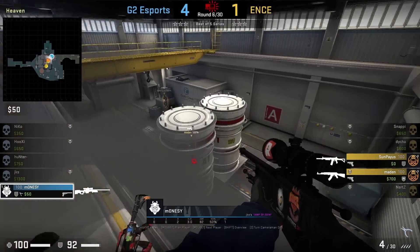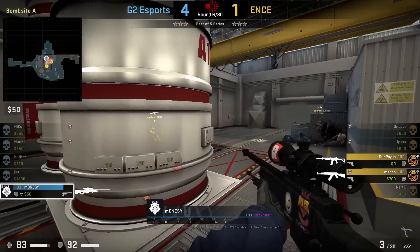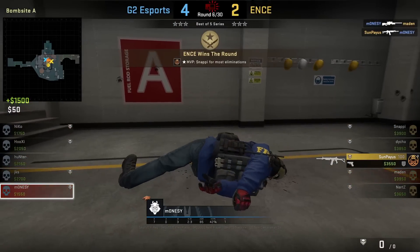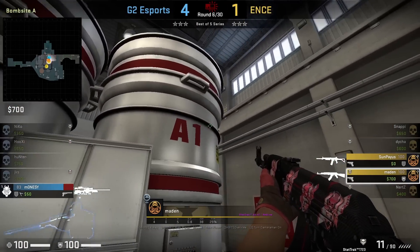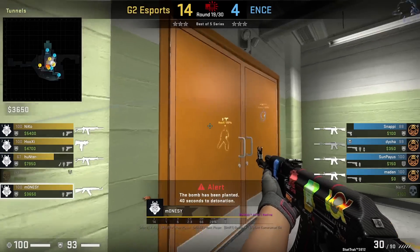Monosy is in a 1v2 clutch inside heaven and is going to drop down, using the OP drop shot to mask his noise falling. However, you're going to see it did pull the attention of Madden for a second, until he realizes it was bait.